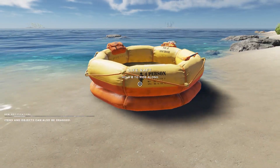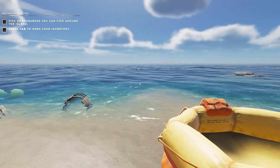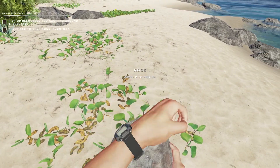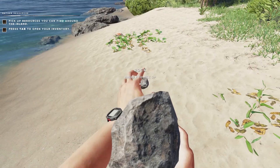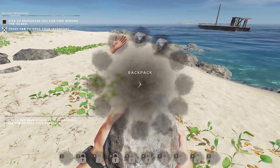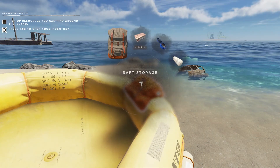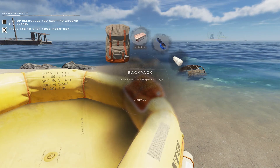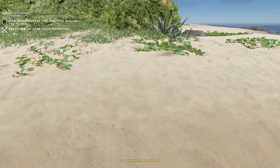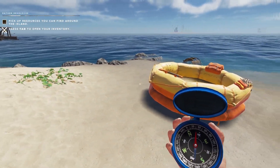I know from playing previously that hold and right click drags your raft up shore onto the beach. That's about the extent of my knowledge of the game. I can pick up resources — right there I can see a rock, let's pick that up. Press tab to open my inventory — empty hands. The starter kit has got rations and a compass, some good useful survival stuff.